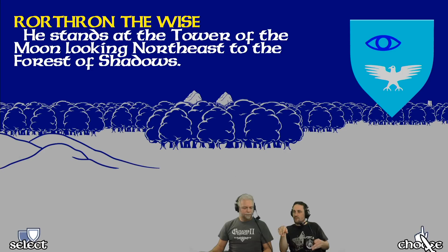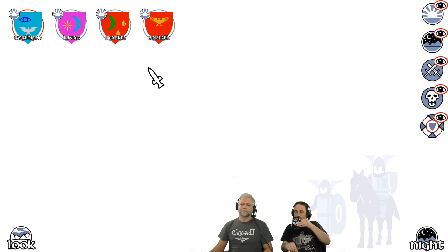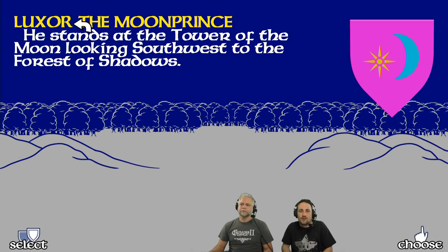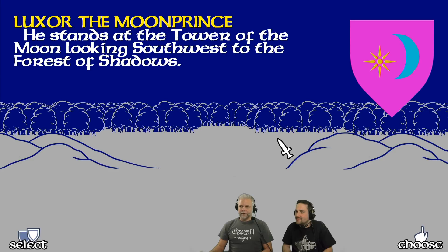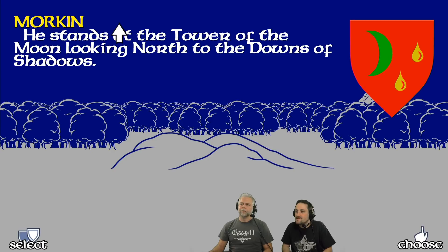I love the art style — it's been smoothed out. It was extremely pixelated when I played this game. There's Luxor — he's actually one of the lords of the realm. And Morkin, his son — I think he's half-elven. He's a kid.